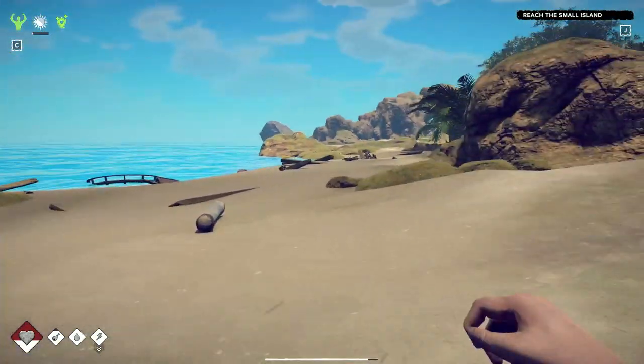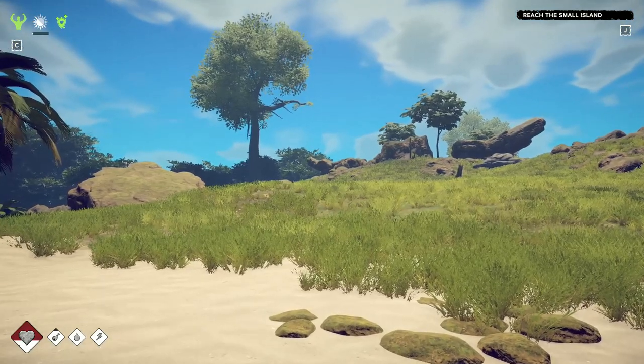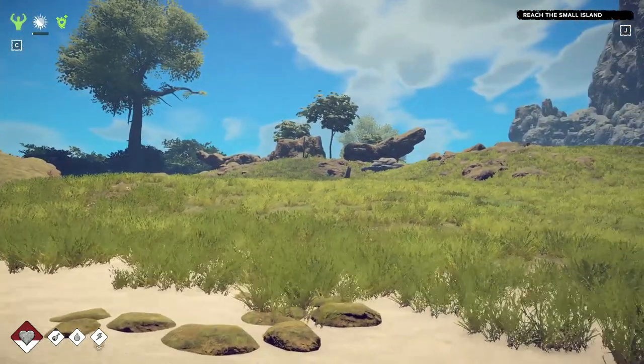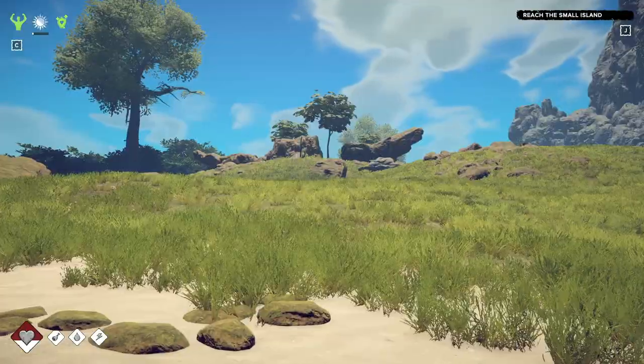I'm just down the beach from the initial spawn point, which is right there with the ocean to our back. We're just going to look right up and we can see this large tree right here. We look a little bit over to the right, we're going to see what looks like the stones kind of making a gate. We're going to go right to the gate.